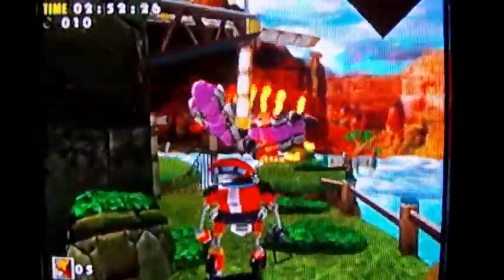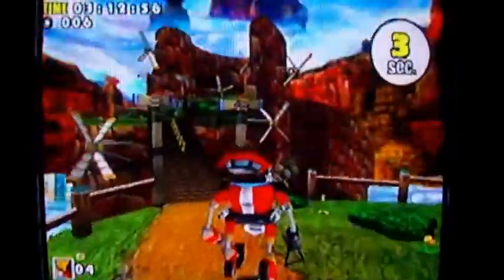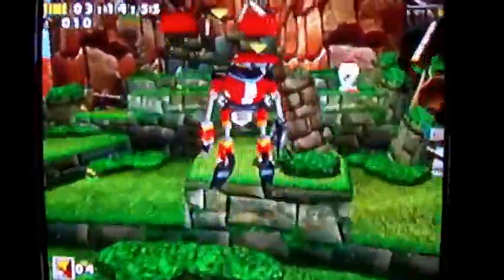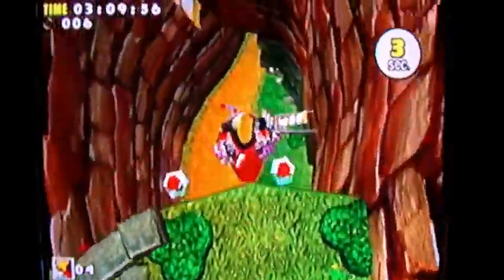Hello everyone and welcome back to the walkthrough. It's time to go save... oh shoot! Save ourselves! Excuse me, I have to go save E-103, pardon me. Let's just glide across the bridge this time and try not to fall off. That kind of hurt a little bit when I fell. Let's start the stage for real — this time I got hit by a chameleon. That was pretty nice.